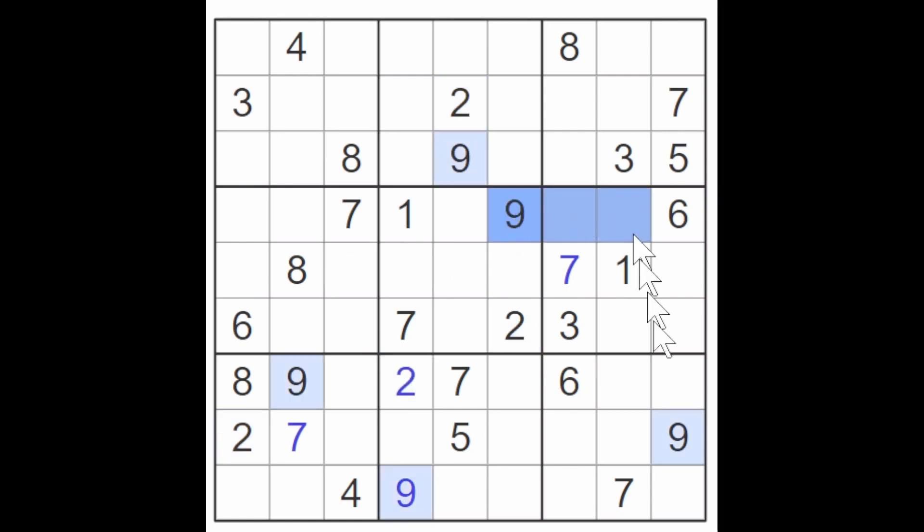We've got a nine coming over here and a nine coming up here, so this square must be a nine. Now one of these two must be a nine. We've got these two nines now blocking up here and a nine blocking across here, so this is a nine. And one of these two must be a nine. We notice that the five blocks here and the five blocks here, so one of these squares must be a five. And with the five blocking here, a five must go in one of these two squares.